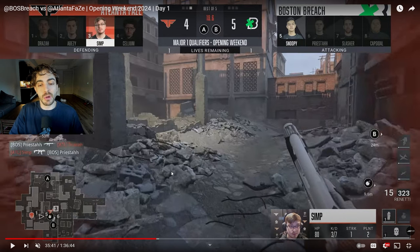Really unfortunate one for Boston — they have the 3v2, but the bomb is down in just a really awkward position for them and they can't really make anything out of it. Time starts to run down, they start trying to make some plays, but FaZe is able to clutch that 2v3 and force a round 11.